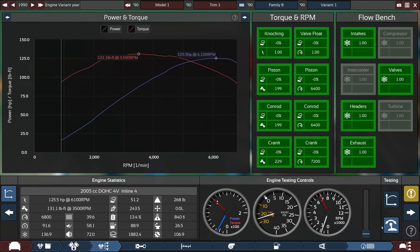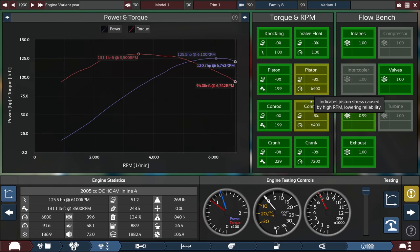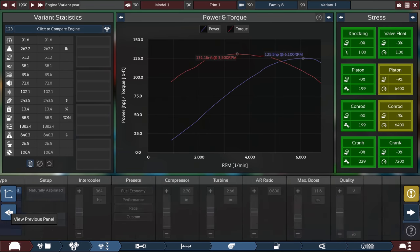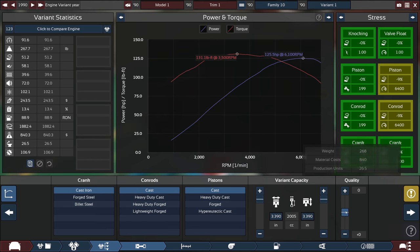With short cast headers it's not choking terribly — it's at 0.99 on the headers, which is close enough. The pistons and conrods are both struggling to keep up with the RPM, so we can make them better. Rather than upgrading the material type, we're just going to push the quality slider all the way up, and then all the pieces are working perfectly fine in the engine's normal operating range.